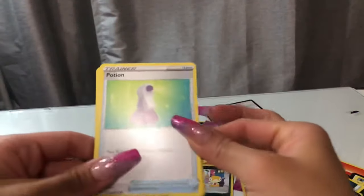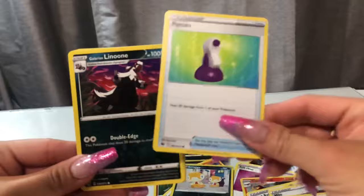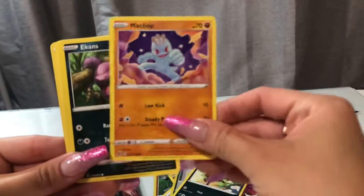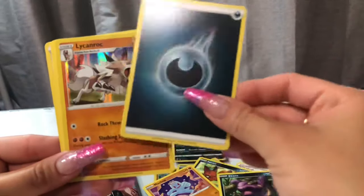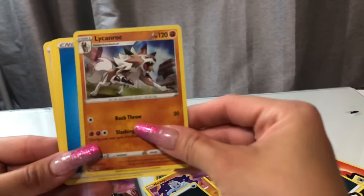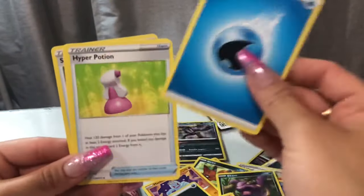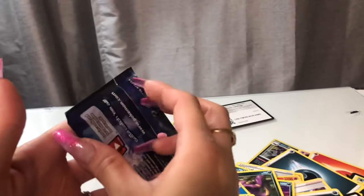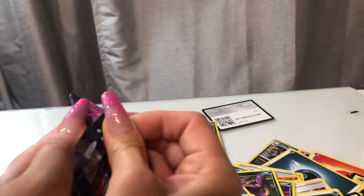It's okay — gotta risk it for the biscuit, for Charizard. Watch out. Ekans, Energy. Oh my goodness — like a rock. Oh my goodness. Okay, last pack. Oh my goodness.